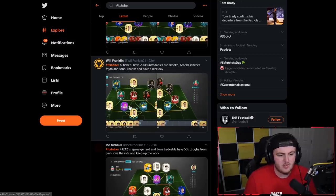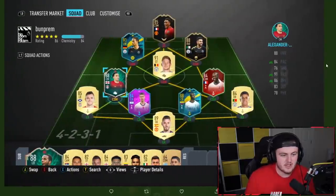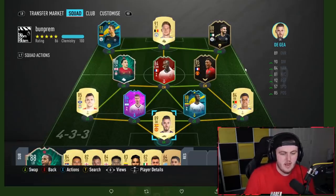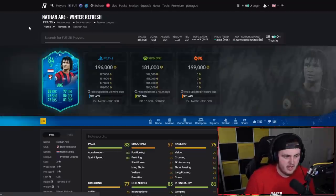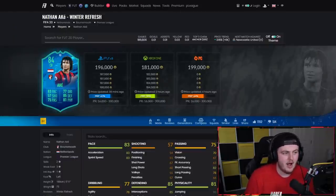Next one from Will who says he's got 200,000 coins and the untradables are Suzoko, Arnold, Sanchez, Foyth, and Sane. This is actually a nice team. Do Icon Swaps — get the Prime Icon Pack or get yourself an icon you want to use straight away. With 200k, get yourself second inform Wan-Bissaka at right back and Robbo's TWA nominee at left back. I'd also say get Winter Refresh Ake at left centre-back — he's about 196k. Save towards getting Ake; I think he's a bit better than Foyth.